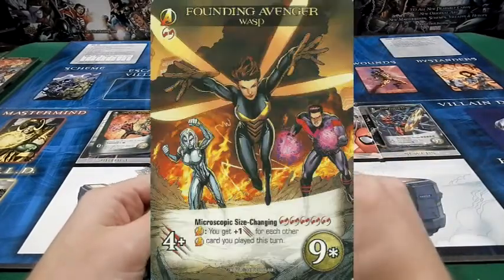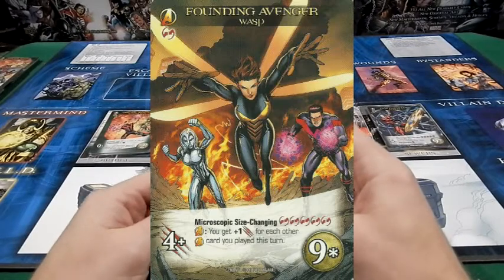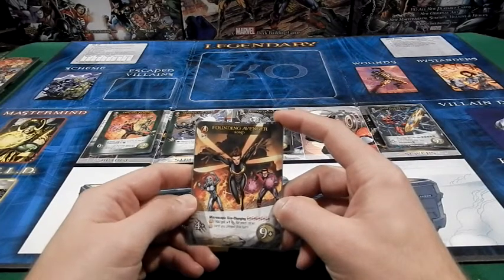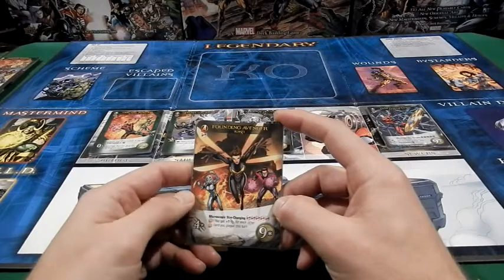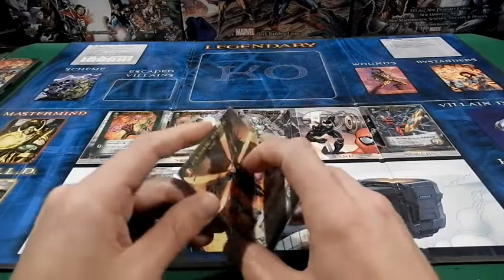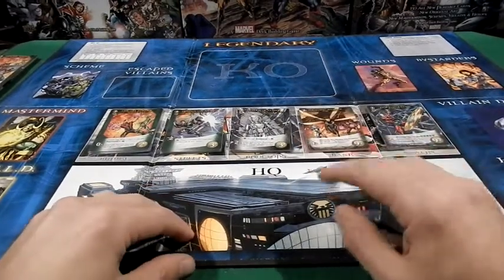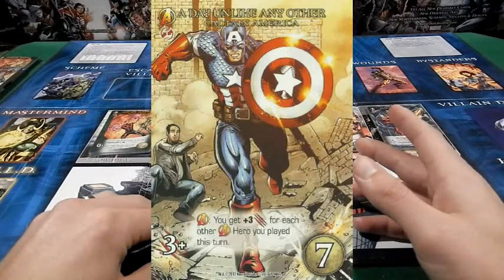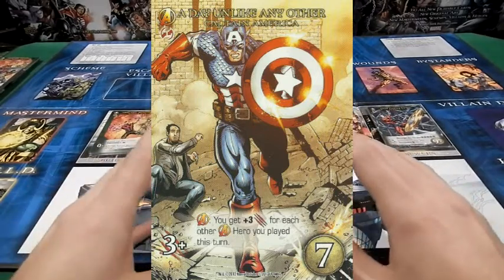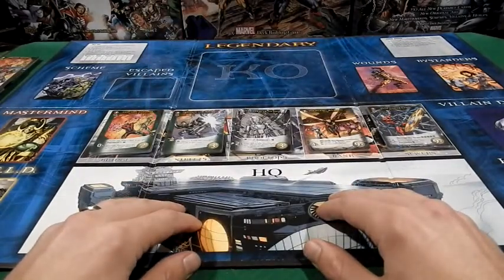The Wasp's rare card is phenomenal because it's got Microscopic Size Changing of five covert, making her cheaper. But the real reason I like it is the Avenger ability — if you play an Avenger card, she gets one additional attack for each other Avenger you've played this turn. All of the cards in this expansion are Avengers, so if you have this expansion, you're going to have a lot of Avengers to build off of. That makes me feel the best cards to combo with her are things like Captain America — any of the Captain Americas, because they are all Avenger heavy and multi-class heavy, so a little diversity is actually a good thing.